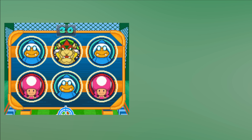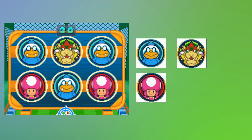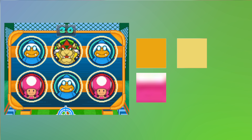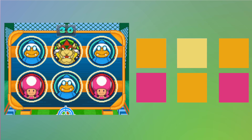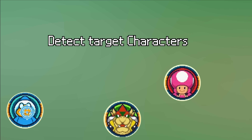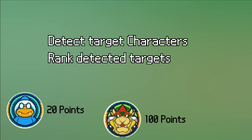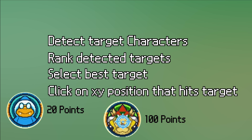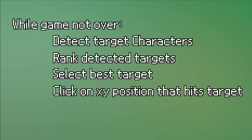Detecting the characters was actually rather simple. For each of the targets you can just monitor its center pixel and check the color. Bowser, Toadette, and Kamek all have different colors at the center pixel, so after finding them out manually I could just check what the current color is for each target. First, figure out what characters are shown on the targets and rank them by points. Second, pick the highest value target and click on the touch screen so that an arrow gets shot at it. And finally, repeat until the end of the game.